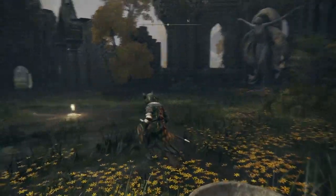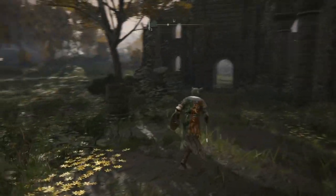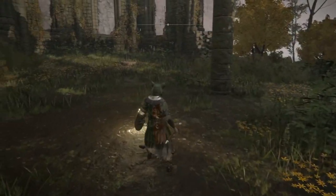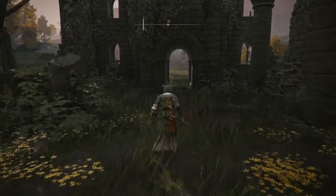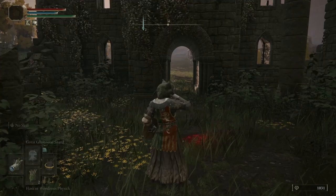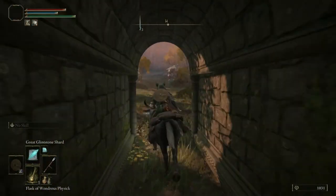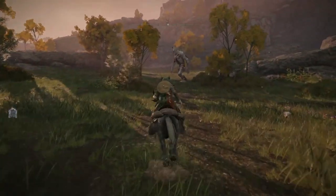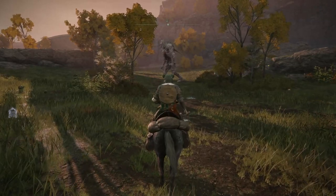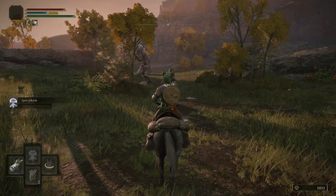So here we are. You can see us here in the church, Third Church of Marika. Now, once you go and rest at the Grace, all the monsters get reset — we all know that. But what's cool about this is that we've got one of these trolls who is roaming about out here. I'm using ranged attacks on him, but what's pretty cool about killing this troll is that you can get out some of your ashes. Look, we've got the little gravestone appearing and they're going to call my Jellyfish.